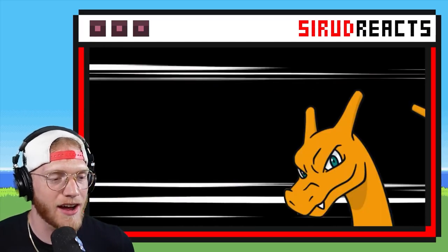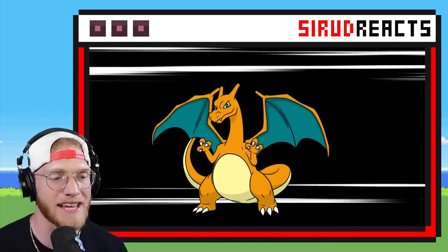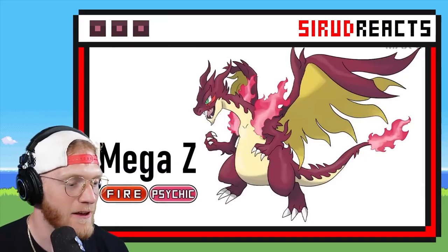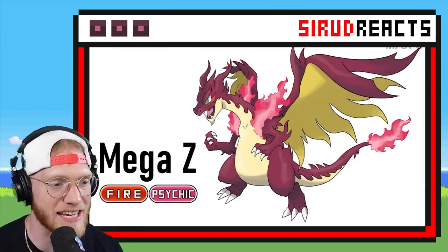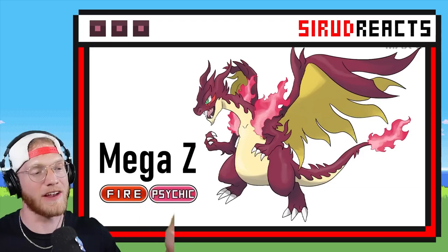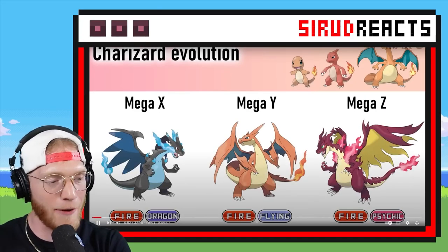Look at those wings. Oh my gosh, and look at that head. Here is Mega Charizard Z — Fire and Psychic. That thing looks epic. That's definitely my favorite Charizard Mega. If I had to pick one of the three, that one is definitely the coolest.